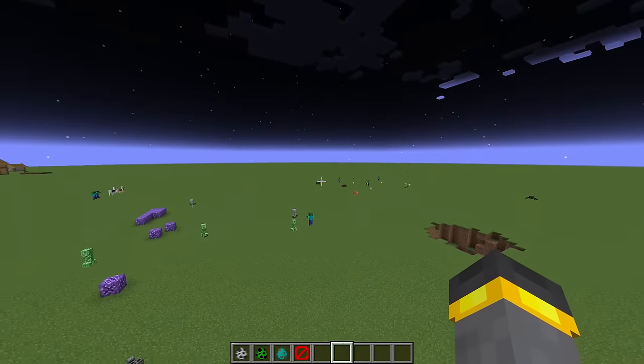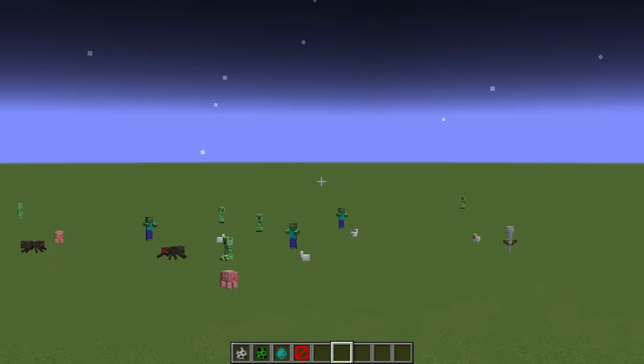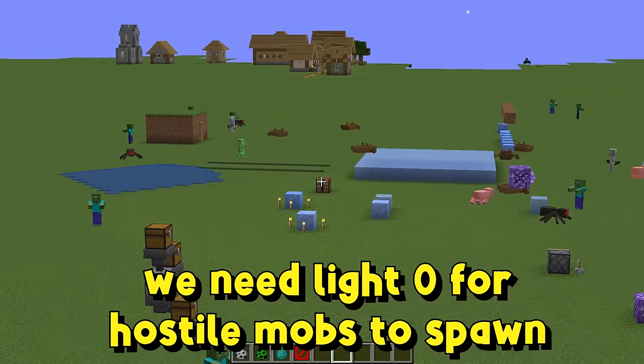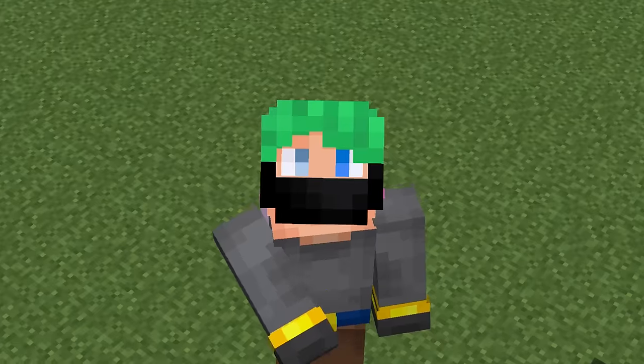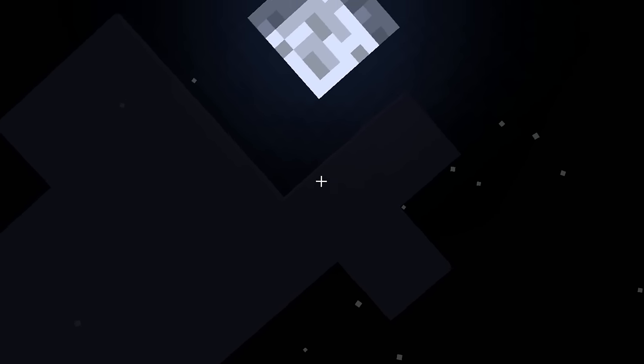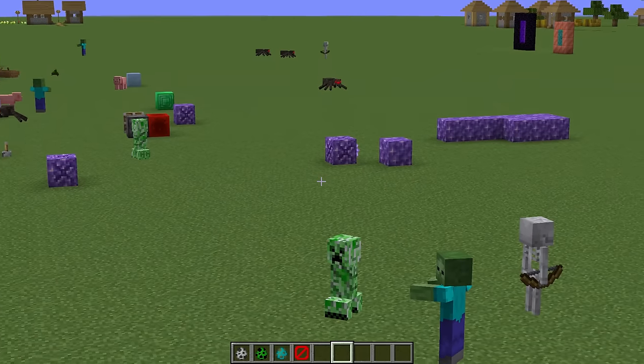Thing number one: darkness. We need it to be dark for the mobs to spawn. Flip over to nighttime inside a flat world and look at what happens — a bunch of mobs spawn all around us. But what if I told you we don't need to wait for the solar cycle? We could basically build a big dark box and that'll work too.